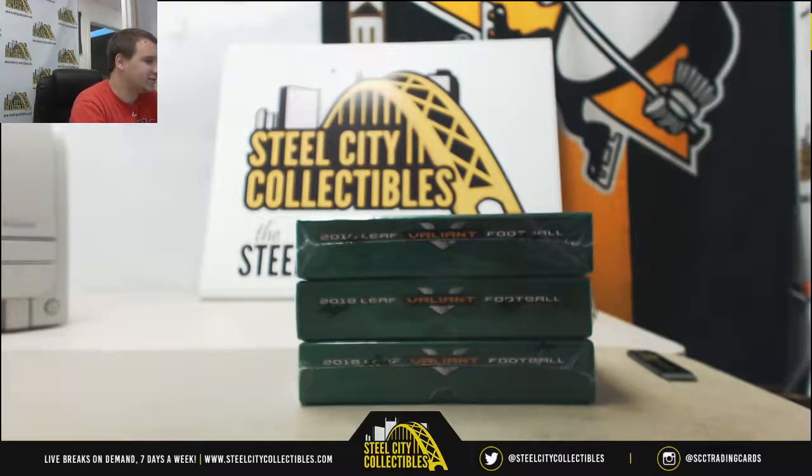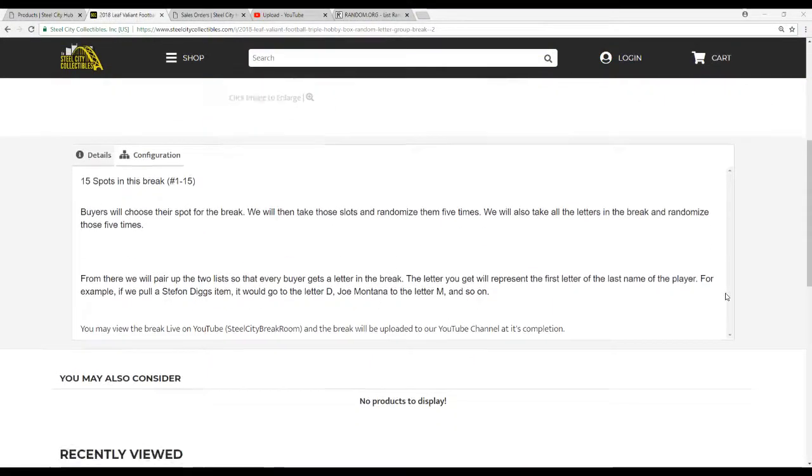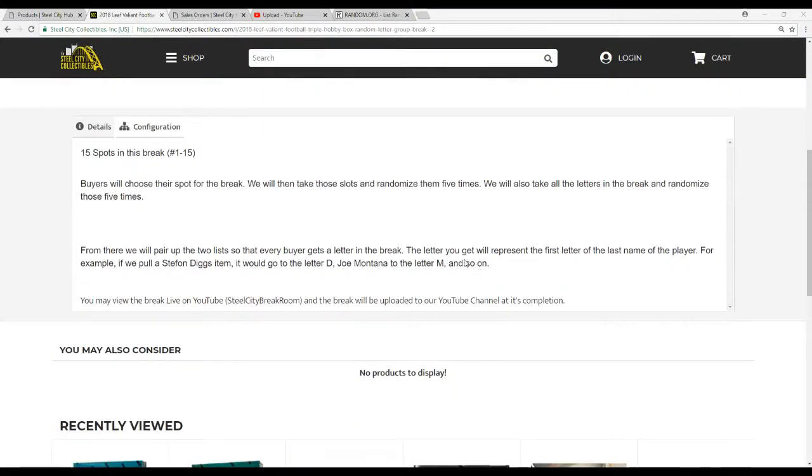I'm going to go over the rules real quick so you guys know what's going on here. There are 15 spots in this break. Buyers chose their slot. We're going to take all the slots, randomize them 5 times, and then all the letters, randomize 5 times. Pair up the two lists so that every buyer gets a letter in the break.